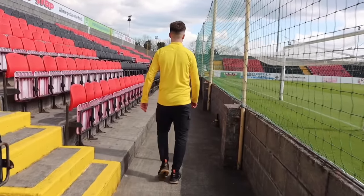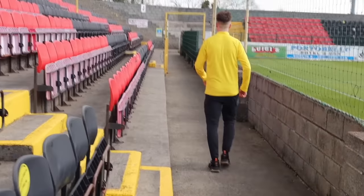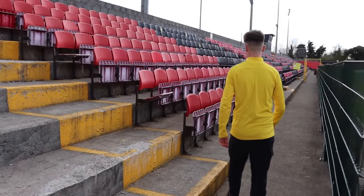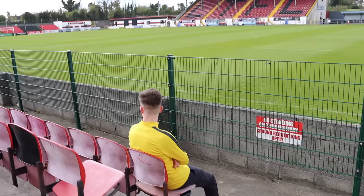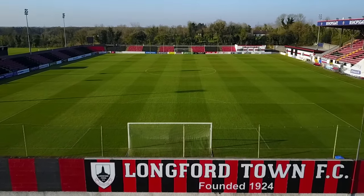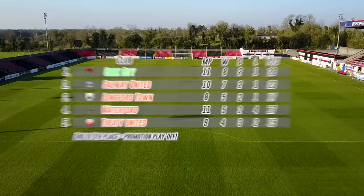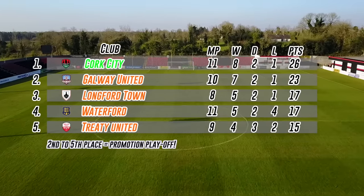After arriving at Bishopsgate and talking to the groundsman, we were actually allowed inside the stadium to take a look around. What was probably most surprising about Longford's ground was just how nice it actually is. For being the worst rated team in FIFA, Longford Town actually have the fifth largest ground for any League of Ireland team with a capacity of 5,000. Longford currently sit third in the League of Ireland First Division after dropping down from the Premier Division last season, but promotion back up is on the cards after a decent start to the season.